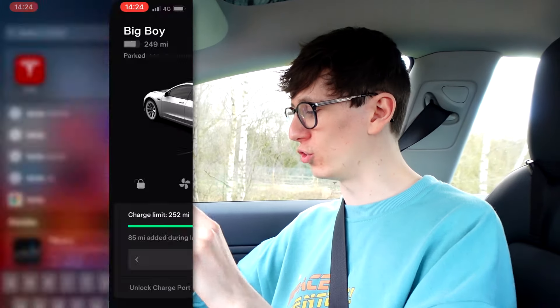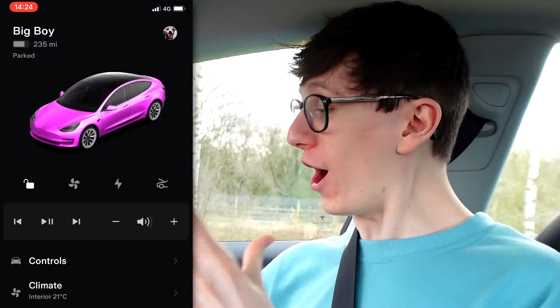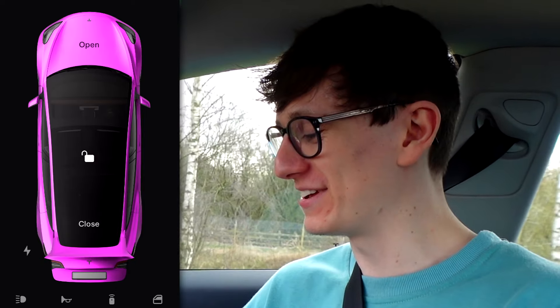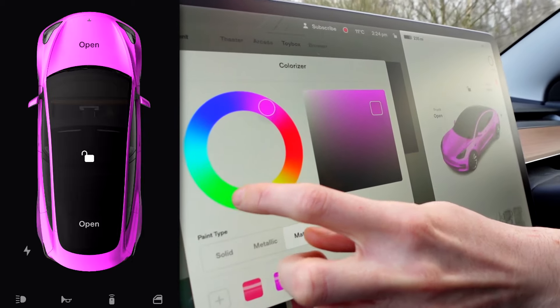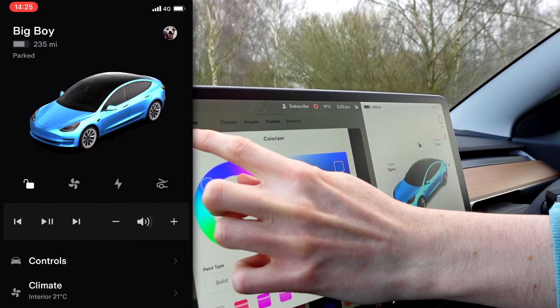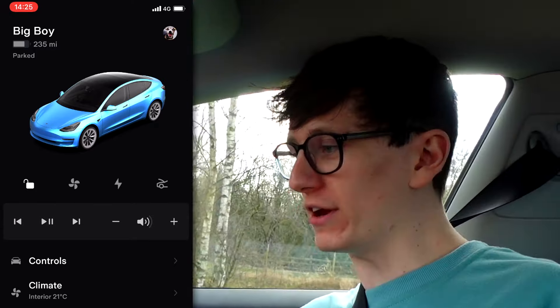Now, as well as it changing on the screen, apparently it should update on the Tesla app too. I'm going to open the Tesla app for the first time — it's loading — and it is pink! That looks so funny. And if I go into climate, you can see that it is also pink on the climate screen. We can open the front on here and it is pink. What I'd quite like to see is how quickly it updates if I change the color. Let's just change it to green and close it — it's already updated to green on the app. It does that so quick. Now we're going to make it blue. It already updated before I'd clicked the close button. That is clever how quickly it connects.